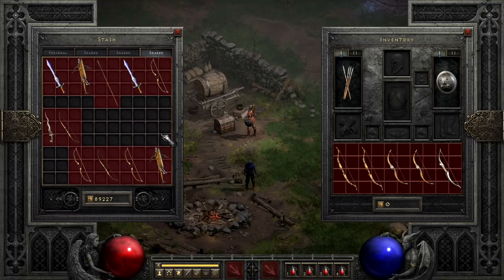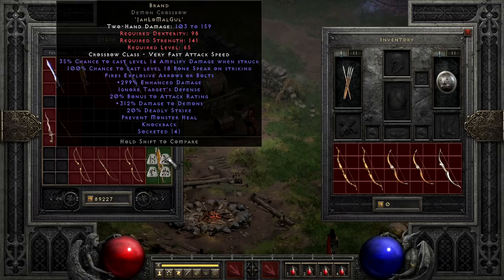A weird runeword that is actually the cornerstone of a few builds, but rarely gets talked about, is Brand — the price of Jah, Lo, Mal, and Gul being the probable main culprit, since that's pretty bloody expensive. This runeword has a lot going on, with solid enhanced damage, exploding bolts, attack rating boosts, ignore target defense, some deadly strike, demon damage boost, knockback, a 100% chance to cast a level 18 Bone Spear, and a less likely amplified damage proc that requires you to get hit. This bow is used by a few fun side builds for the number of interesting tricks it pulls, and actually does its work fairly effectively despite lacking increased attack speed.